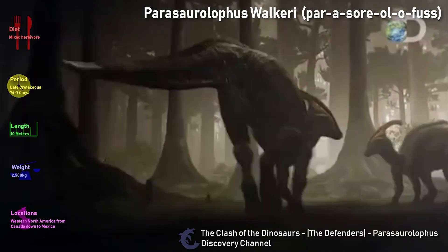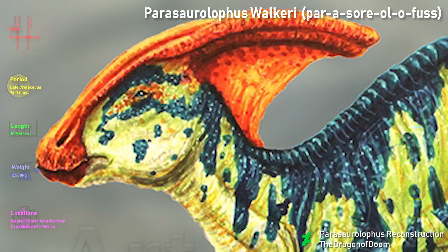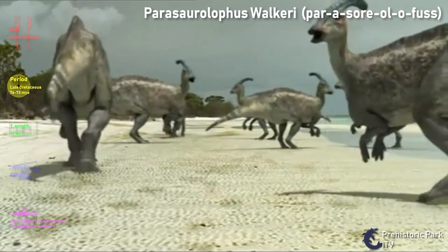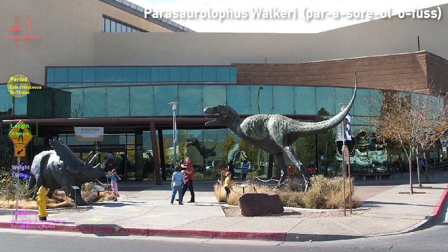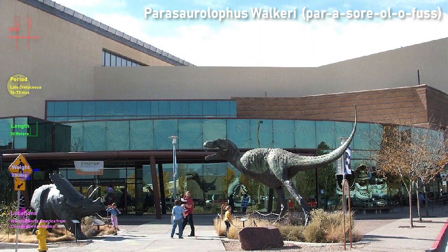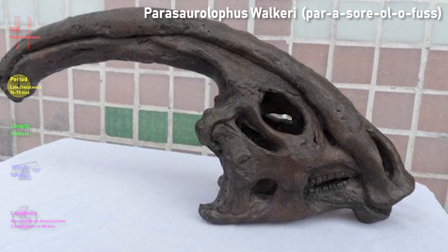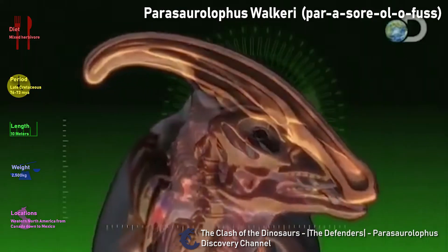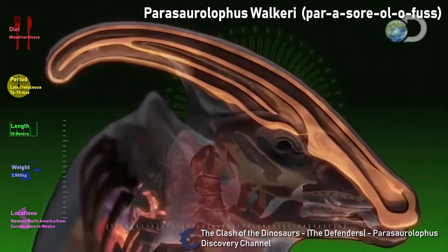Next on the list we have Parasaurolophus. As many of you may guess, I'm going to be talking about its crest, which is the most important feature in my opinion. This crest was either used to communicate with other members of the herd or to intimidate predators. In the mid-90s, scientists from the New Mexico Museum of Natural History and Science recreated the sound of the crest. They took a near-complete skull to a hospital in Albuquerque to carry out 350 computed tomography scans, and the CT data was used to create a virtual model of the skull, to which they applied virtual air pressure.